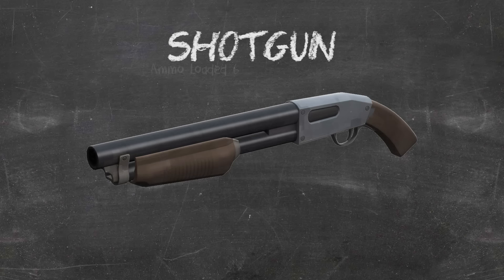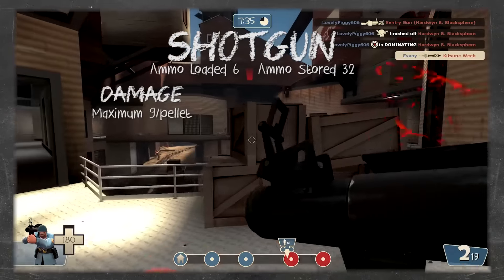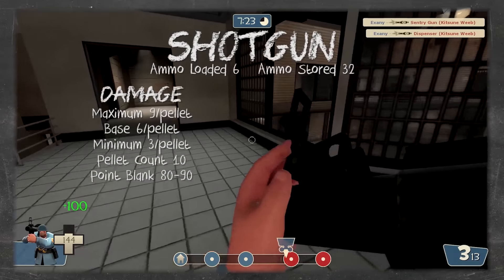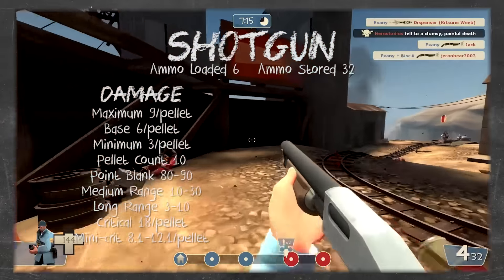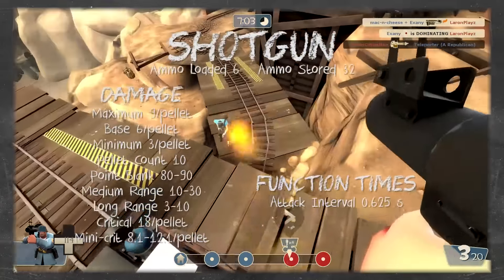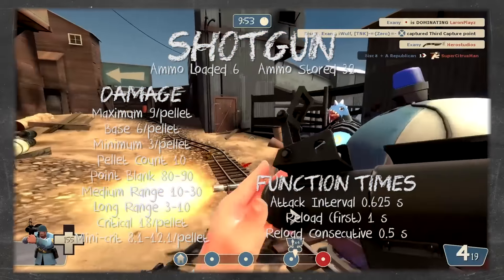The Soldier's stock secondary is the Shotgun, a pump-action gun shared by Soldier, Pyro, and Heavy. It stores 6 shots and has 32 in reserve. It deals a maximum of 9 damage per pellet, 6 base, and 3 minimum — slightly less maximum than the Scout's Scattergun due to lower ramp up. It fires 10 pellets, dealing 80–90 at point blank, 10–30 at medium range, and 3–10 at long range. Crits deal 18 per pellet; mini-crits deal 8.1 to 12.1. Attack interval is 0.625 seconds, first reload 1 second, consecutive reloads 0.5 seconds.